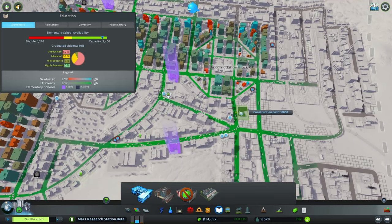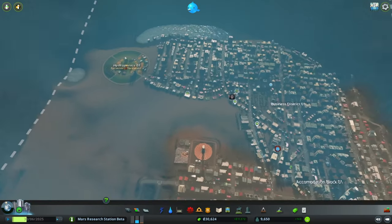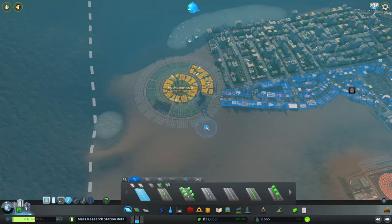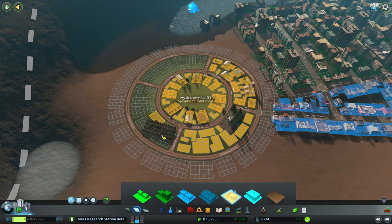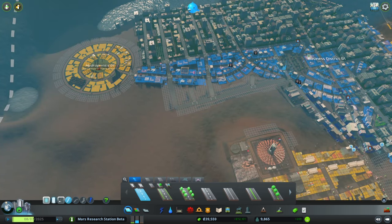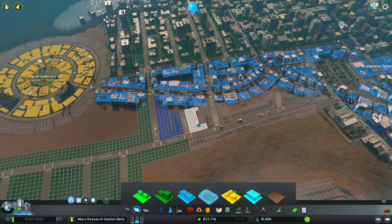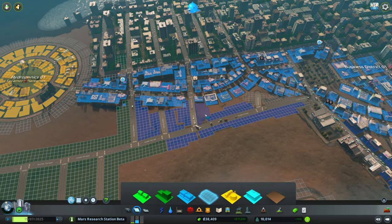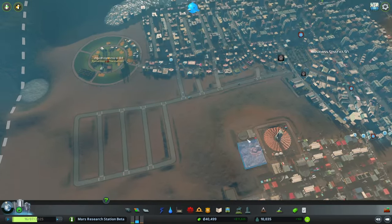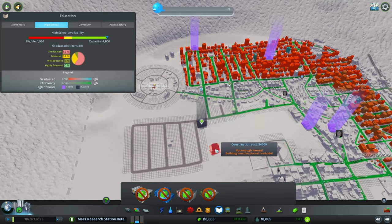Now we have elementary school all the way up, high school all the way up, and university. I put some public libraries in too. First what I'm going to do is expand this area around here, because having space available is probably going to do more for us than anything else. We'll continue to keep this area commercial, have it slip out this way, and then start a new section of grid. Then I'll fill this in with high density commercial and see how it goes. We'll need to put some elementary schools in this new area and add another high school on this side as well. That took all of my money, but we're two-thirds of the way there population-wise.